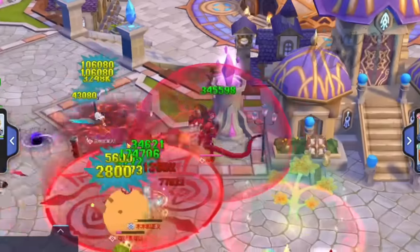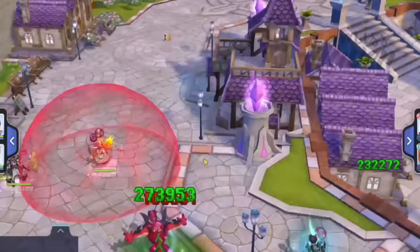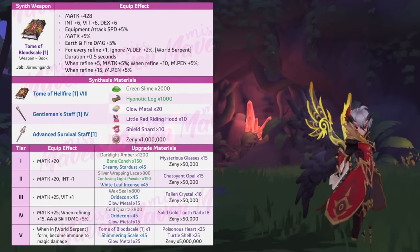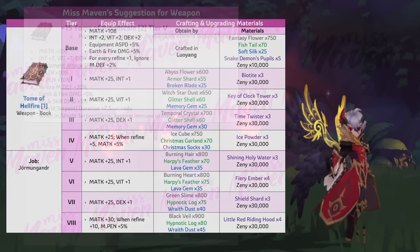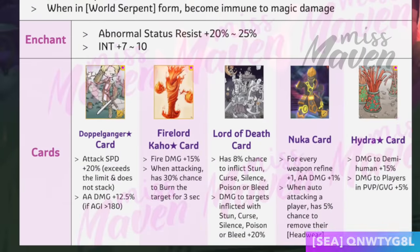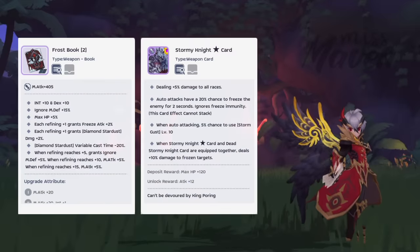In PvP, Jormungandr can be built numerous ways. My preferred strategy revolves around enhancing Fire Breath's damage when in Serpent Form and then proccing virus abnormal statuses when in human form. For weapon, Jormungandr's exclusive weapon Tome of Bloodscale is the best option in Serpent Form since it not only boosts damage output but also extends Serpent Form duration. Its tier 5 effect grants the ability to negate any magic damage and magic reflect received in world Serpent Form, significantly improving survival. Your weapon should be enchanted with high status resist and inlaid with Doppelganger Star card for additional DPS and Firelord Cow card to inflict burn status, which reduces the target's fire reduction. When in human form, you can switch to Frostbook inlaid with Stormy Knight Star card for improving the chance and duration of freezing enemies.